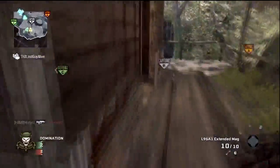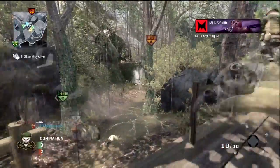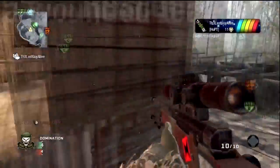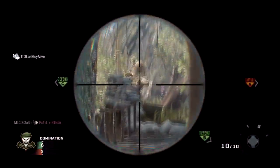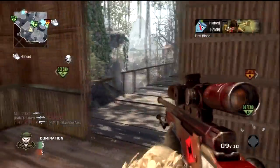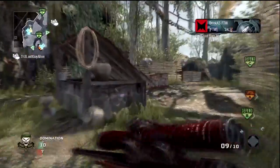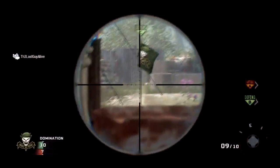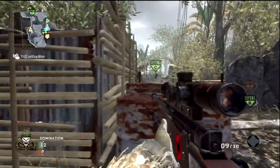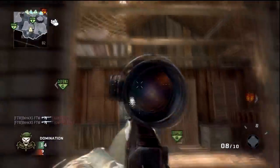We're actually sniping this game. I've started sniping a lot more since the last patch, but before that patch came out, sniping was terrible — there was no reason to use a sniper rifle over an assault rifle. But they recently fixed sniping in the last patch. I don't know if 'fixed' is the right word, but they made sniper rifles a little bit better. We'll wait to find out if they're actually fixed, but since that patch I decided to pull out a sniper rifle.